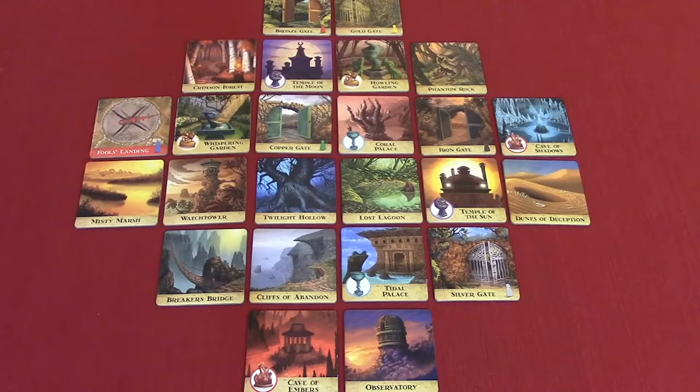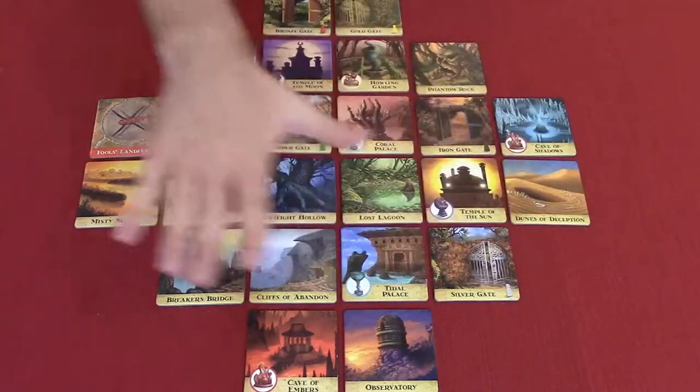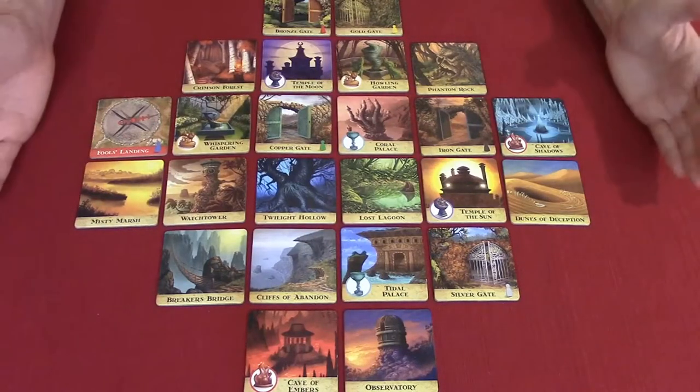Shuffle the 24 island tiles and randomly place them face up — the non-blue and white side — into the grid as follows. First make a 4x4 square of tiles in the center of the playing area, then place two tiles next to each of the middle tiles on every side of the square. Important note: leave small gaps in between the tiles. This forms the Forbidden Island and your pawns will move on it like a game board. Through the magic of video editing, we have done that for you, so it looks just like this.